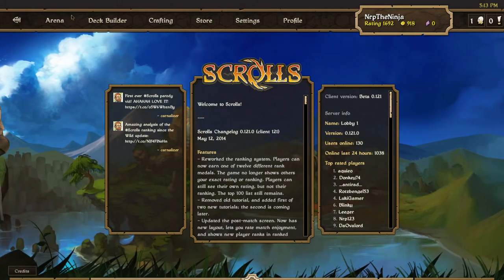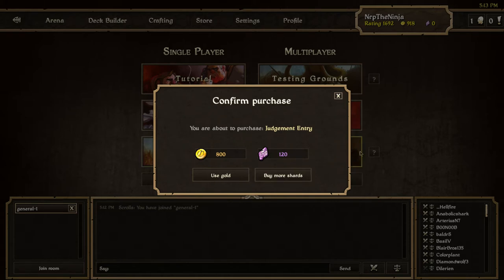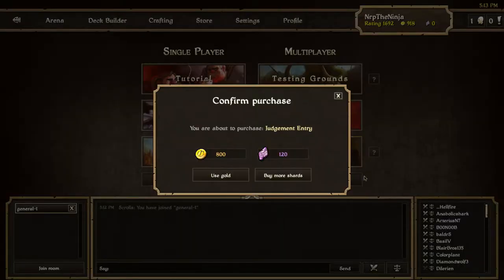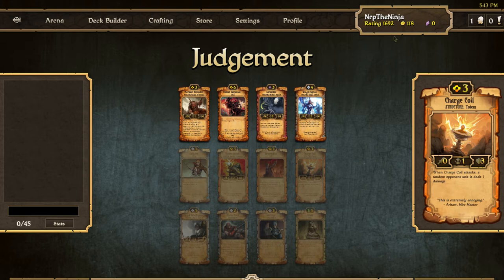Since then I haven't played much on my second account. The reason we're doing this today is because I want to make a Judgment video, but my other account is in the middle of a Judgment run, so I'll have to draft a Judgment deck on this account instead. This is also a good indicator of how much the rating decay takes — I haven't played on this account for a couple of months and I think I was around 1900 when I stopped.